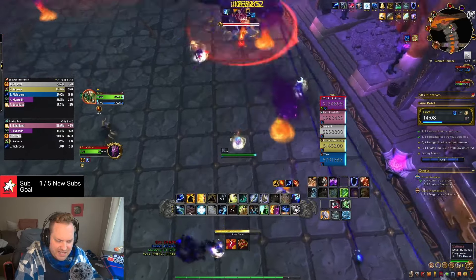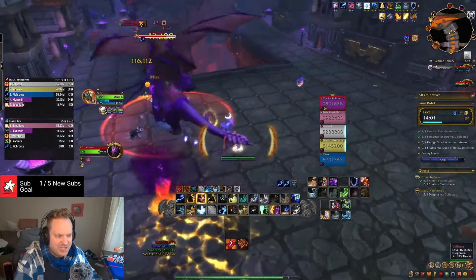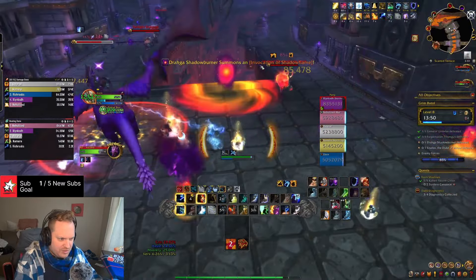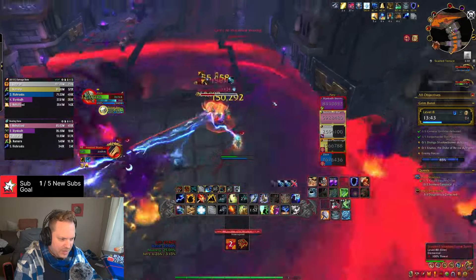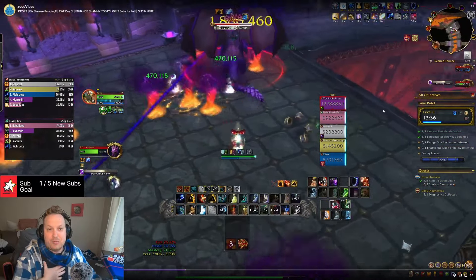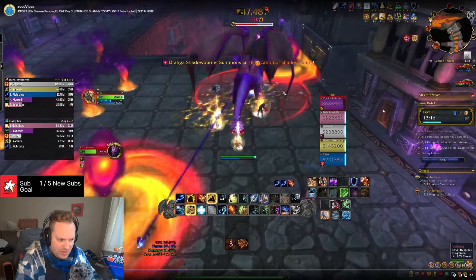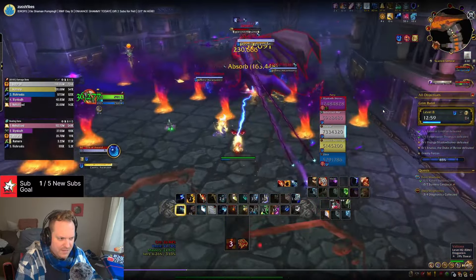Remember, these keys are a team effort. If I'm managing the adds and blowing them up really quickly, that's a huge deal for the rest of my team — they don't have to pump any cooldowns into that. If I'm getting rid of Decurses, that's good for the healer. Stormkeeper is back up. Primordial Wave, Lava Burst, Chain Lightning, Chain Lightning, Earthquake — the adds are almost dead. The adds are dead and we go back to the boss. Sometimes on different fights you just have to assume a different role, and it helps you be very successful in the overall key.